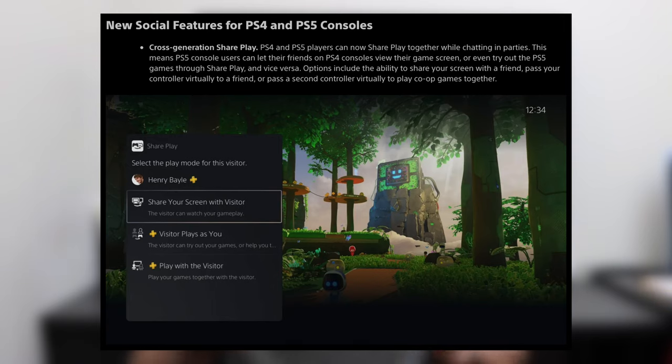Options include the ability to share your screen with a friend, pass your controller virtually to a friend, or pass a second controller virtually to play co-op games together. That sounds pretty sick. Cross-generation share play gives people an opportunity to share games with their friends, play co-op together, and even give people with a PS4 a chance to try out PS5 games.